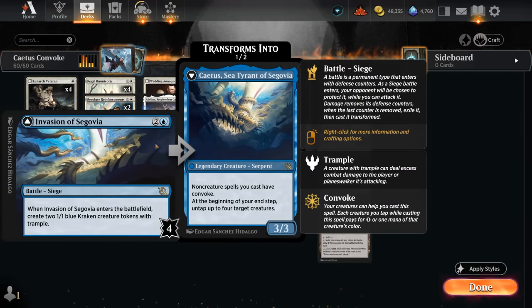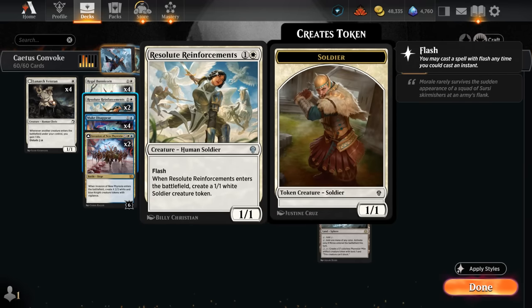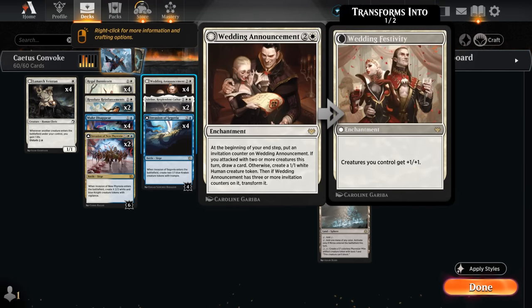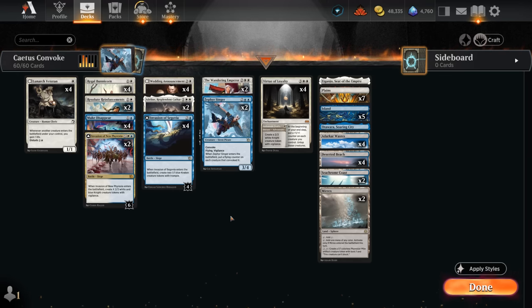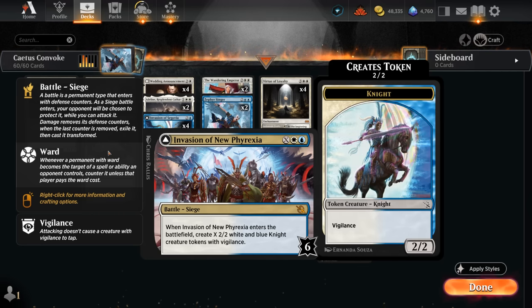We can make tokens at instant speed not only with Virtue of Loyalty making a Knight, but also with Resolute Reinforcements making two 1-1 tokens — so that can gain more life with Veteran. Having lots of tokens gets more out of Wedding Announcement pumping our team, and Virtue of Loyalty adding counters as well as untapping our team generates more mana with Convoke. A nice finisher is Invasion of New Phyrexia — especially with Catus in play to help pay via Convoke, we can sink a ton of mana making lots of 2-2 Vigilant Knights, and once transformed we get Teferi, which can give us an Emblem to pump our Knights and give them Ward 1.